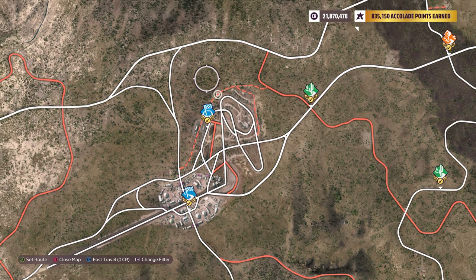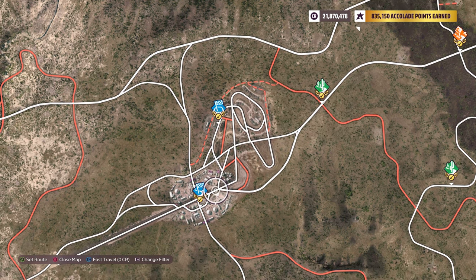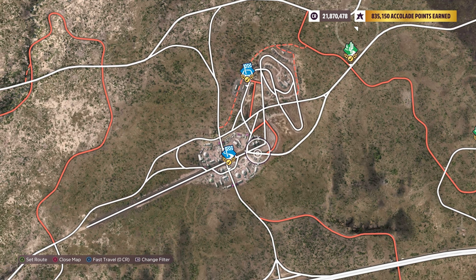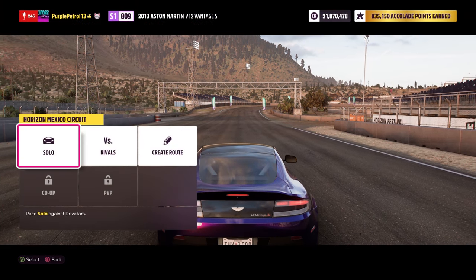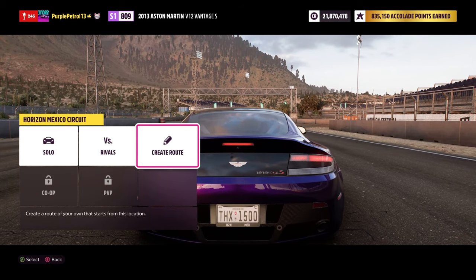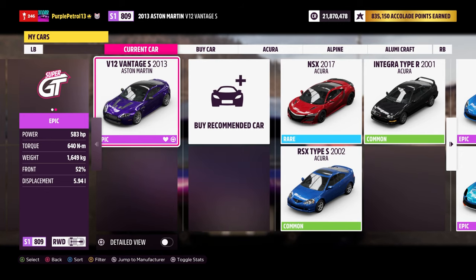Be aware that some tracks don't actually start where the icon is — for example, the festival circuit starts a little further along. Once you've made your way to your chosen start line, enter an event as you would with any race or rivals, then scroll across to create route.